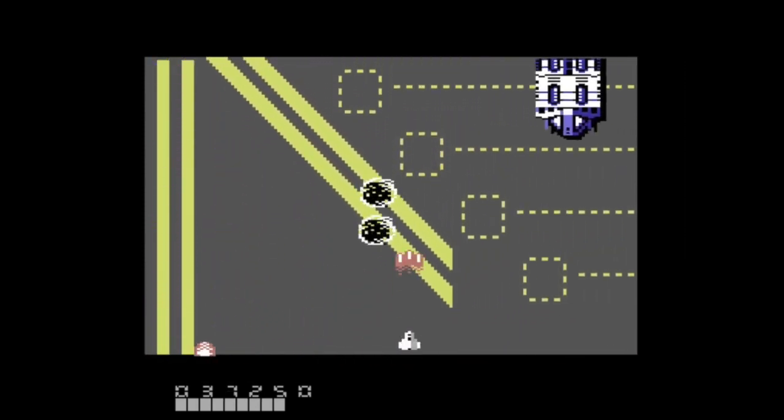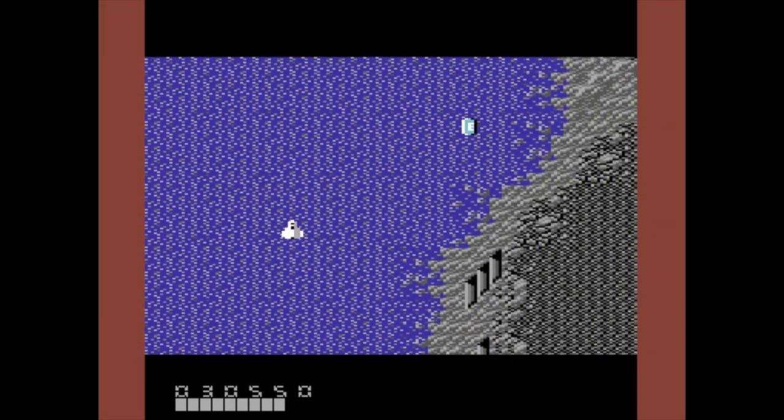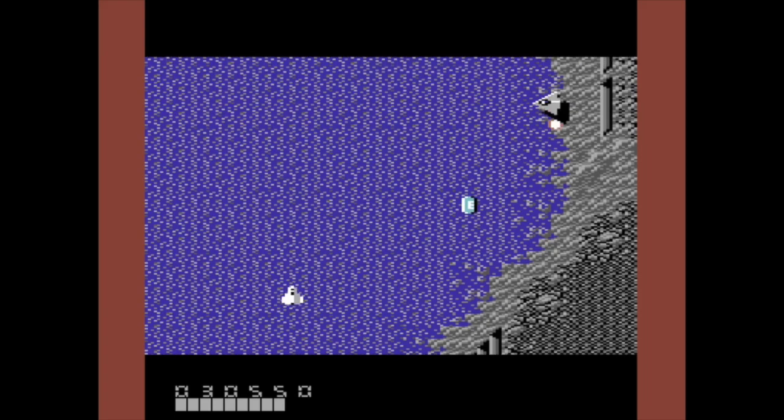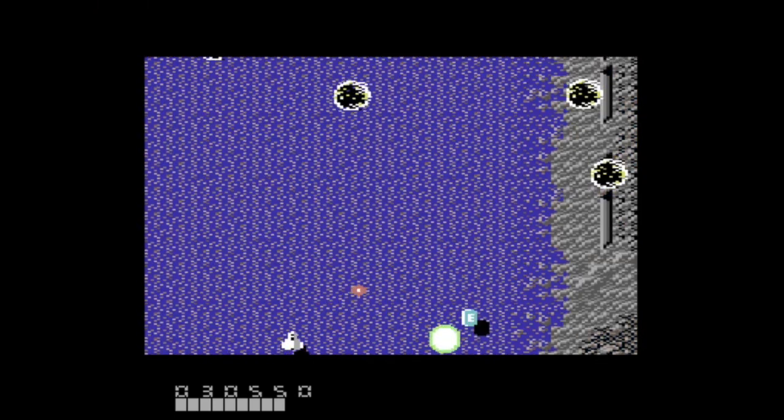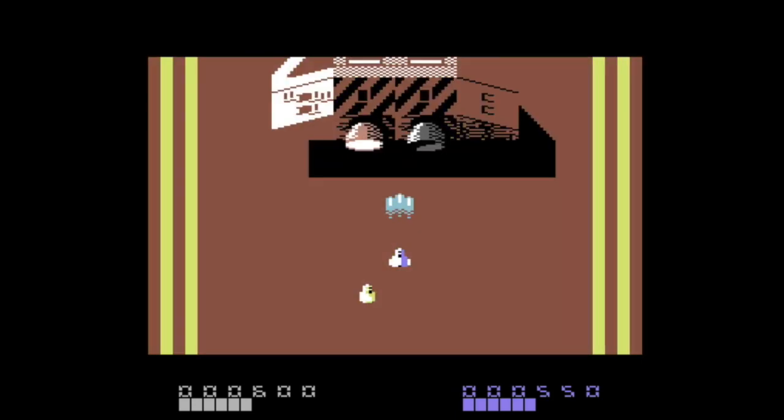Along with the improved performance, other main enhancements found in Border Blast 3 include the inclusion of a smart bomb that turns the border red when it is armed and ready to use, instantly wiping out all enemies on the screen. The other enhancement is the ability to play in co-op mode.